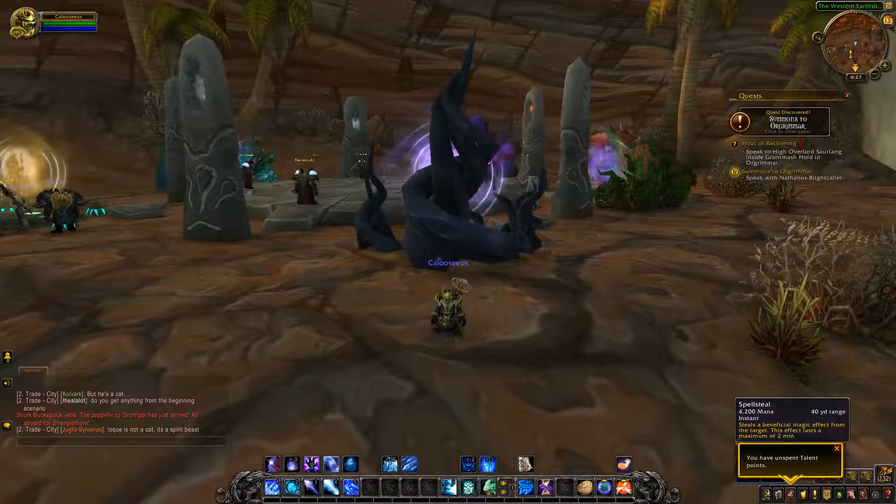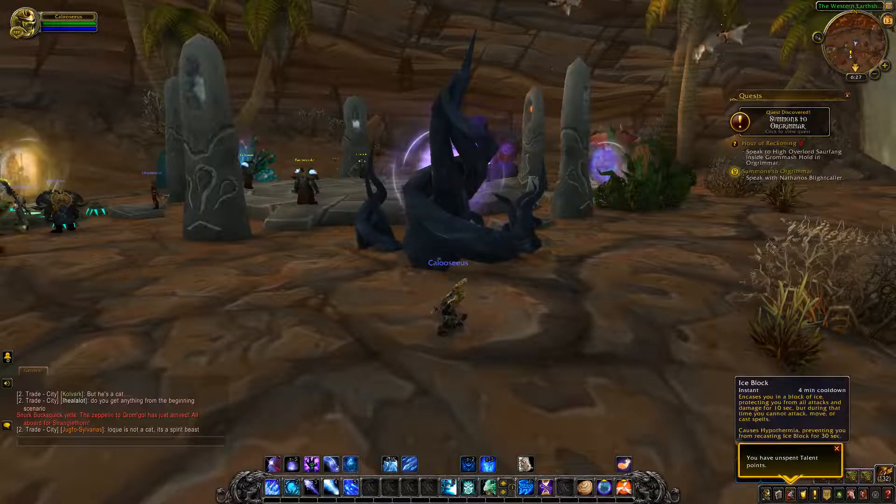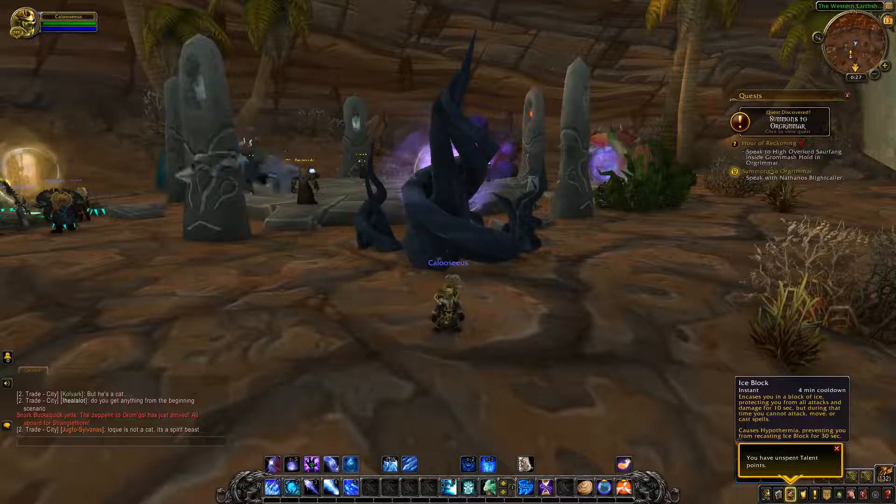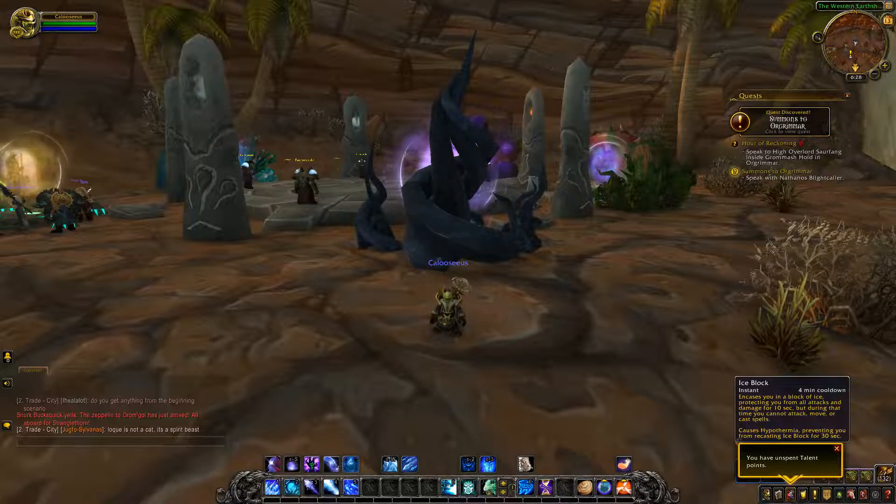Spell Steal is unchanged — you can steal a beneficial magic effect from a target and that effect can last up to a maximum of 2 minutes. Ice Block is not changed, 4 minute cooldown. You encase yourself in a block of ice protecting you from all attacks and damage for 10 seconds, but you cannot move or attack. After it's over it causes Hypothermia, preventing you from casting Ice Block again for 30 seconds.